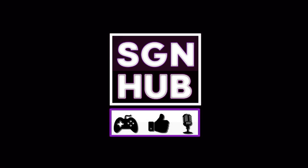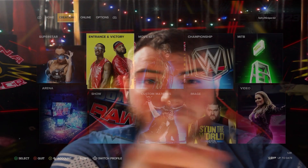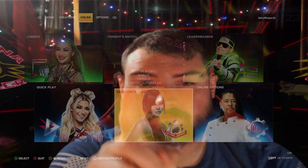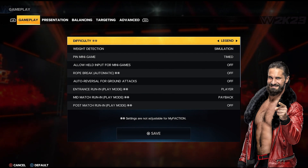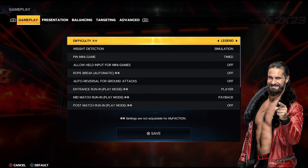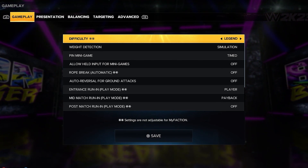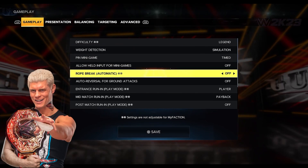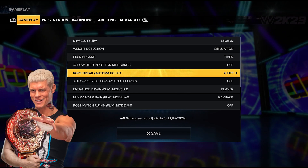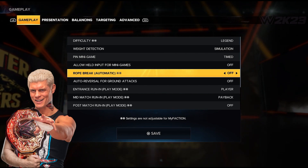First we have to get to these sliders. Let's hop into the gameplay settings. For this particular set of sliders, you're going to want your difficulty on Legend. Some of these are optional, so I'll go over the ones that actually affect these sliders. Weight detection is on Simulation, your rope break is going to be off — I like to give it that realistic feeling of having the superstar actually grab the ropes.